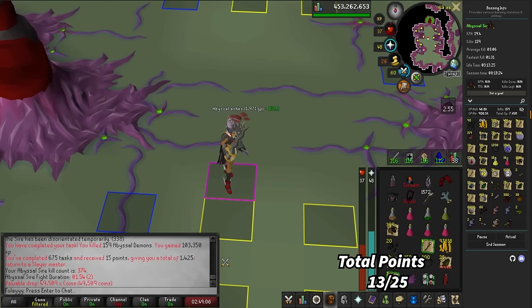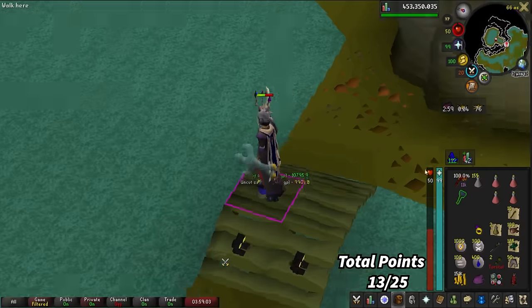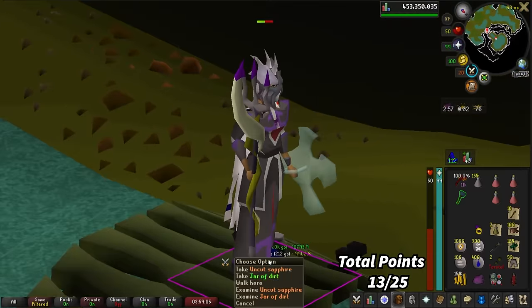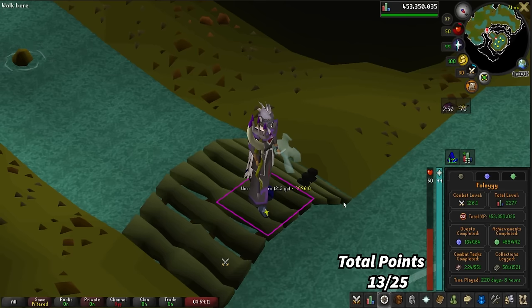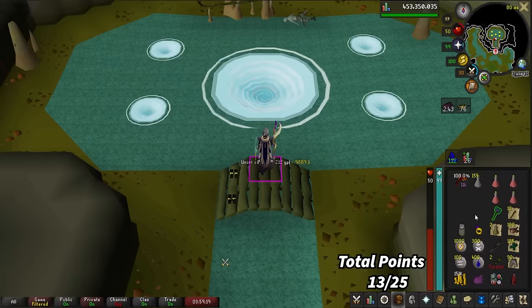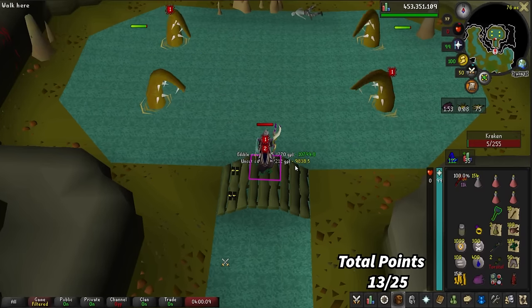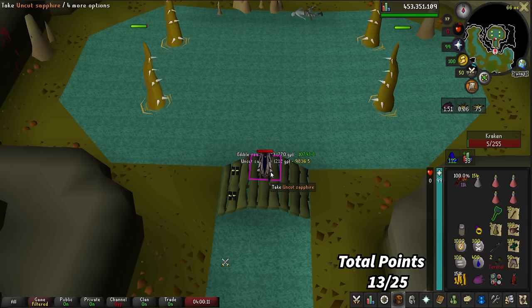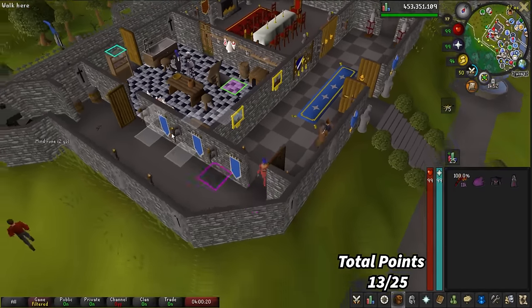I'm finally doing Moss Giants. I've been here for eight hours today. We got a Cave Kraken task. We're at 2,701 kills and all we're missing is the pet. We are encroaching on drop rate. I just got my third Jar of Dirt — damn, that sucks. The Kraken is trying to kill me!